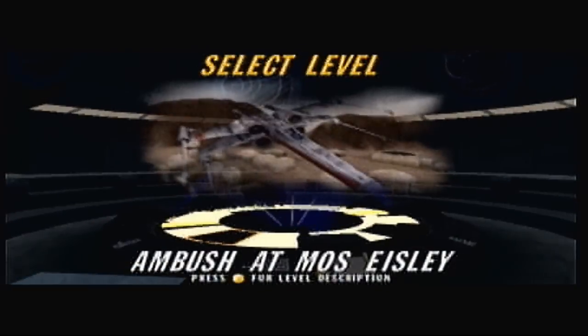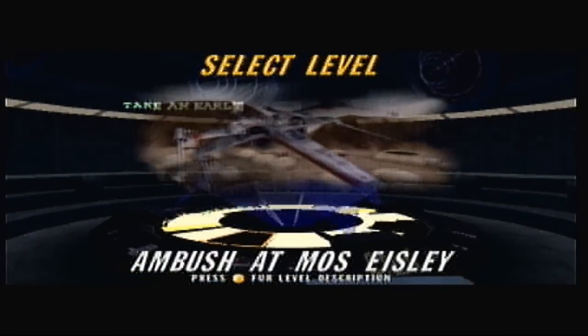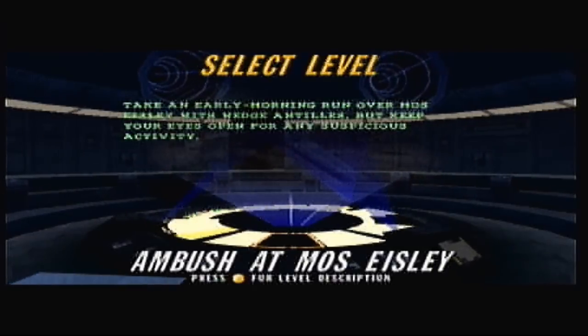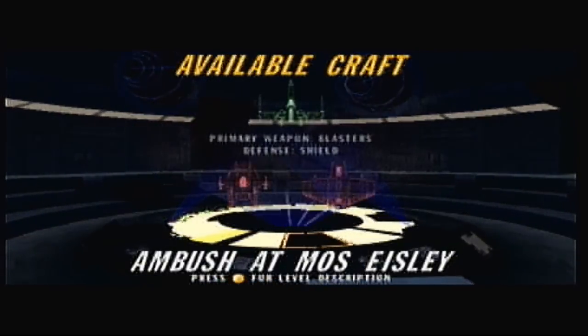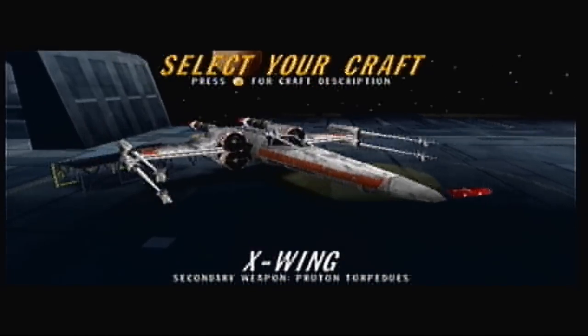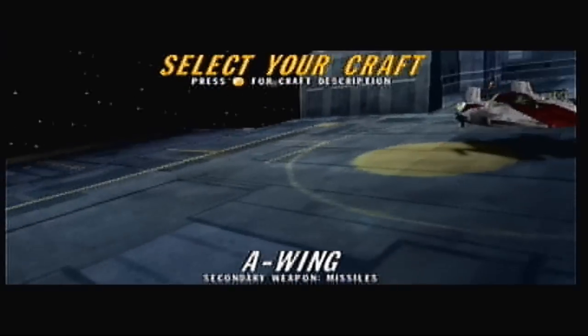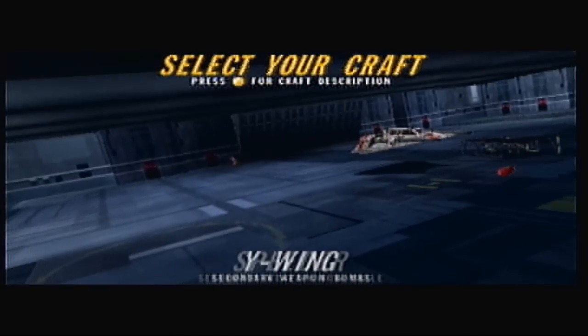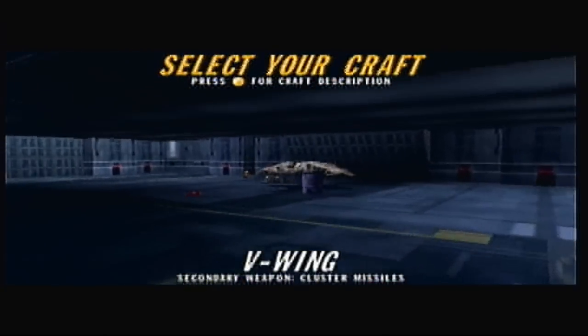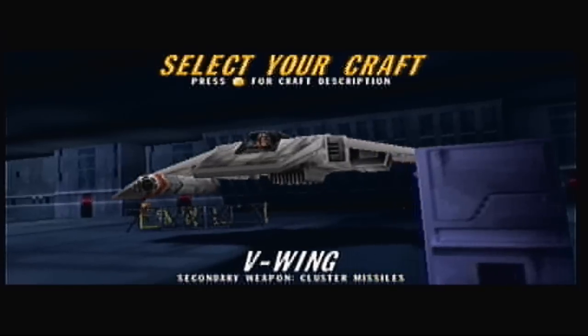First mission is Ambush at Mos Eisley. Take an early morning run over Mos Eisley with Wedge Antilles, but keep your eyes open for any suspicious activity. This is just throwing us right in — we're going to be in the X-Wing. There are multiple ships you can choose for each mission, like the A-Wing or the V-Wing, which is a new ship not shown in any of the movies.